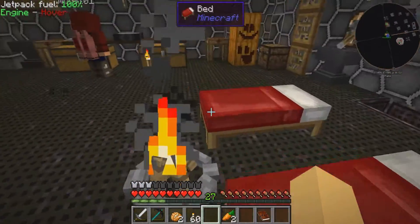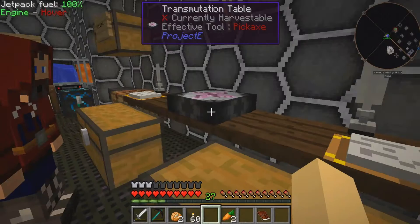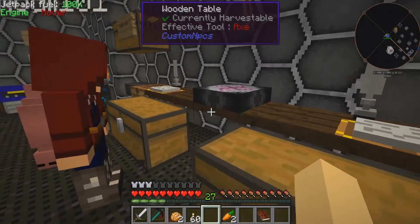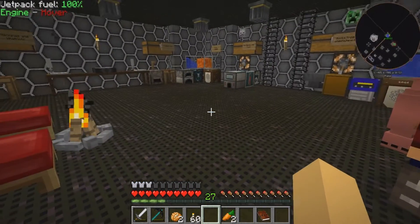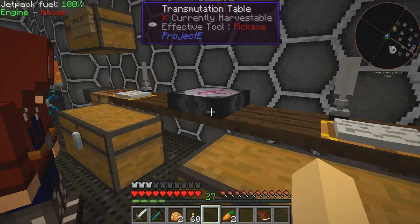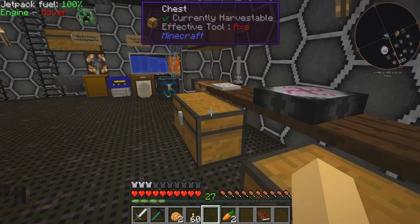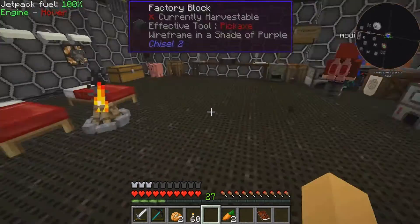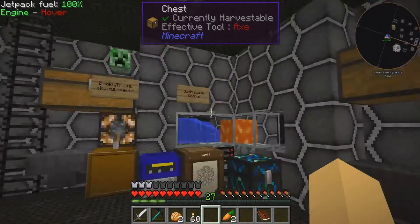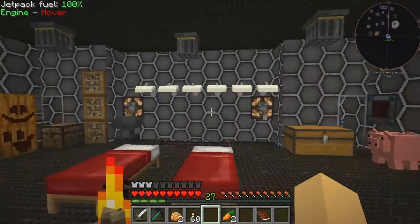One thing people brought up was these world interaction upgrades to make it go faster. I'm gonna learn this because it does have an EMC value, and then I'm gonna make a bunch of them. Someone also mentioned that Skystone has a bunch — if I put 10 of these in here, 11. Oh, that seems to be going better.